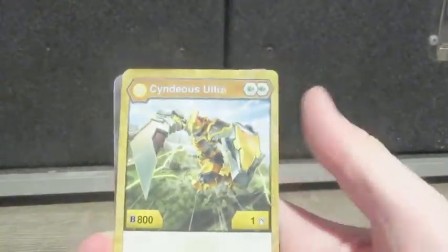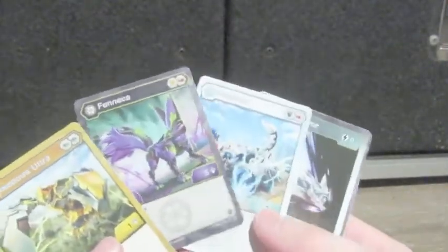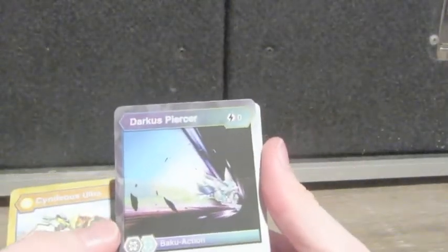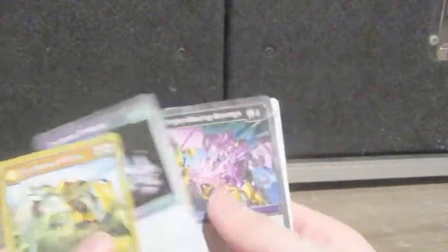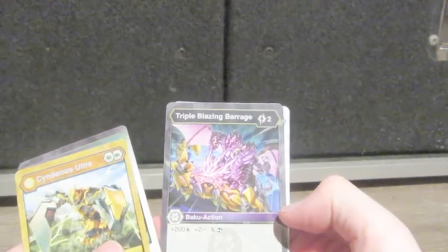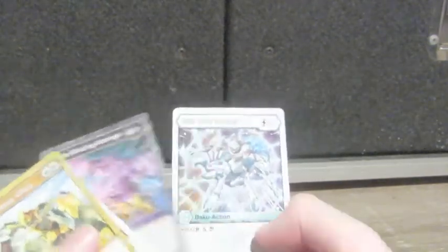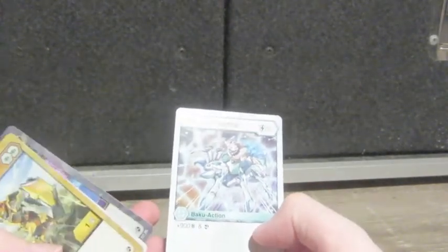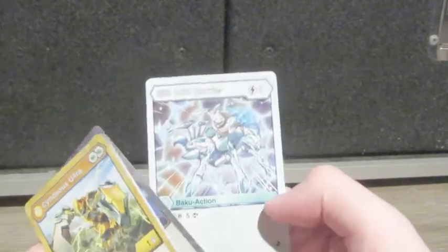So we have an old gate card. Let's compare: Cyndius Ultra with 800b power and one crit. There's also Darkest Fenneca and Chaos Pentator, which were covered in a battle pack video. The abilities included are: Darkest Piercer at 200b power with a scan, Triple Blazing Barrage at 200b power with 2 crits and a scan — a fun ability — and Silk Bolt Barrier at 900b power with a scan ability.